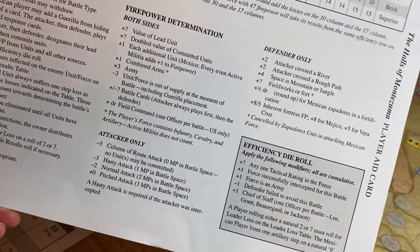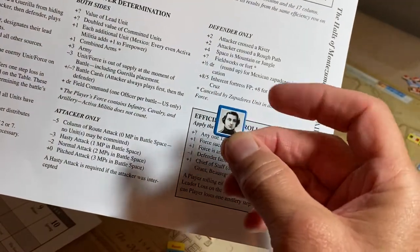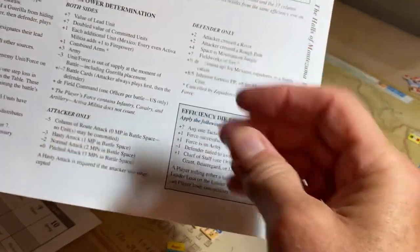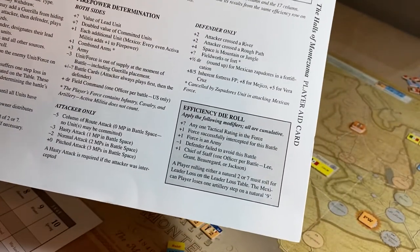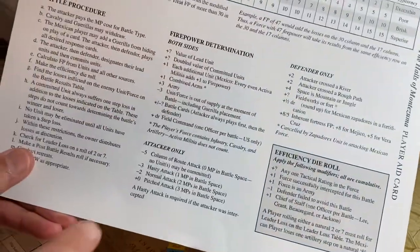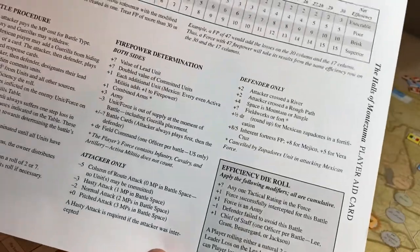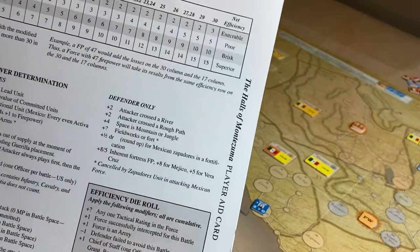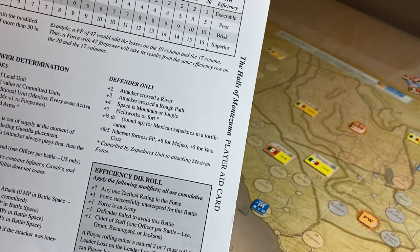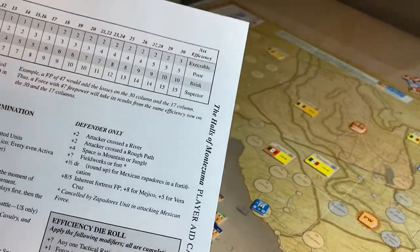There are no field command generals to play. The attacker already paid for the pitched attack so they don't subtract any from their firepower. Did the attacker cross a river? Yes, they did a river crossing, so the defender gets plus two on their firepower — now the US is at 17.